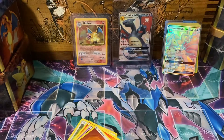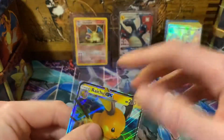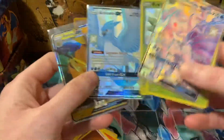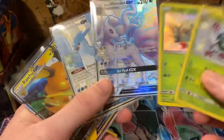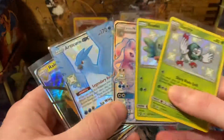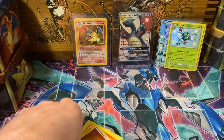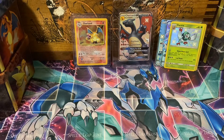All right boys, that does it for those two tins. Not bad pulls. Gotta get that sleeve off the Articuno. So at two tins, we got two GXs we needed — that is sweet. Tune in for my next video where I'm opening the other two tins. Thanks for watching, subscribe, like the video, and have a solid day. Cheers!